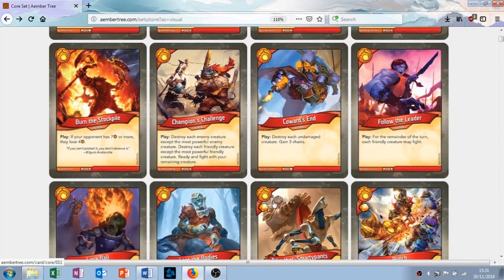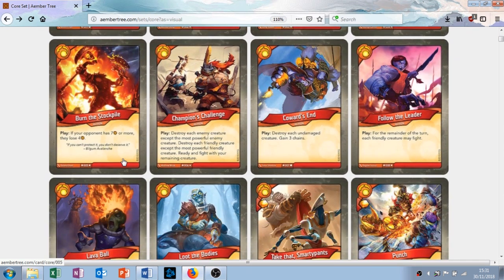Burn the Stockpile is an action with the play ability: if your opponent has 7 amber or more, they lose 4 amber. How KeyForge works is your opponent has to declare when they're going to craft a key next turn. To craft a key you need 6 amber. So basically they'll probably get 6 or 7 amber, say they're going to craft a key, and you play this and it basically says no you're not, shutting them down. If they don't have more than that, it's kind of a dead card — they can play around it by just having 6 amber. I don't really like this card, but it might play really well in the game. It's also an action.